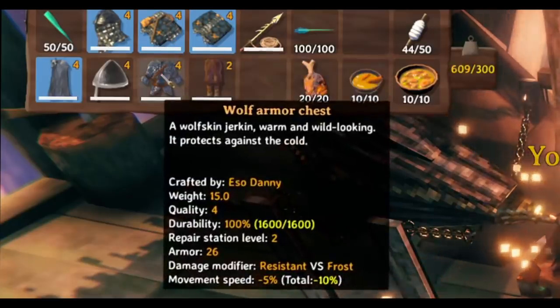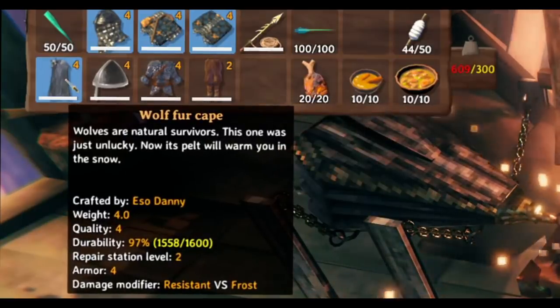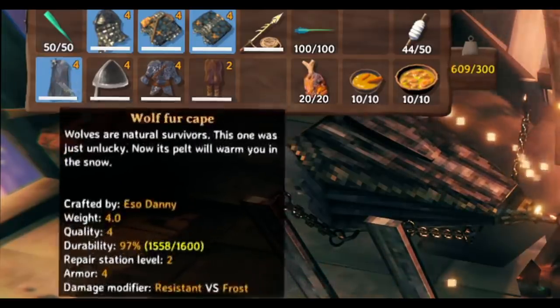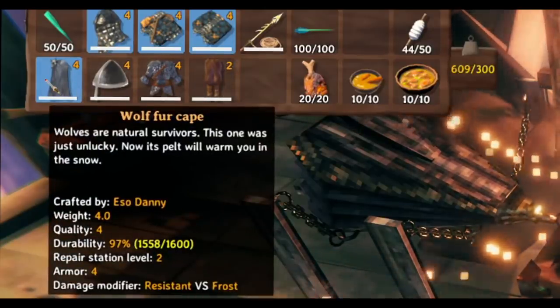The only drawback over silver armor is that padded armor does not give resistance versus frost, which is why I recommend keeping the wolf fur cape, which does give frost resistance. I've already made a video about how to craft the wolf armor, including how to get the wolf fur cape.